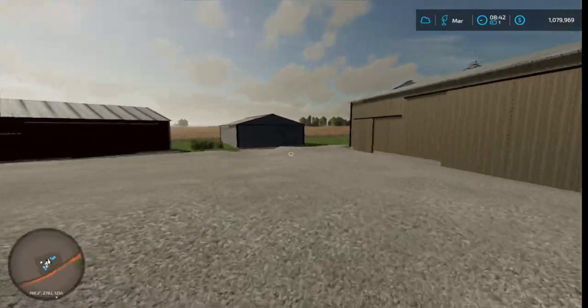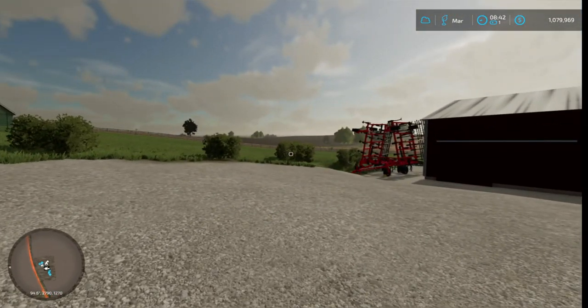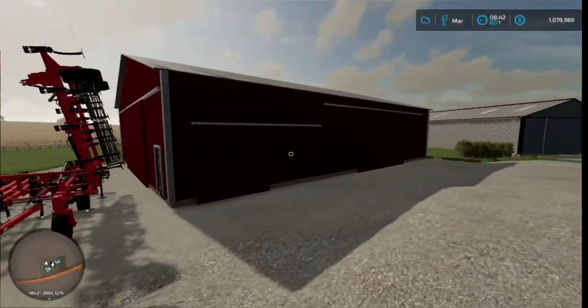Let's get started. It's basically tearing up the fields a bit, so we actually got to get this ripper pulled out — cultivator, whatever you like to call it.